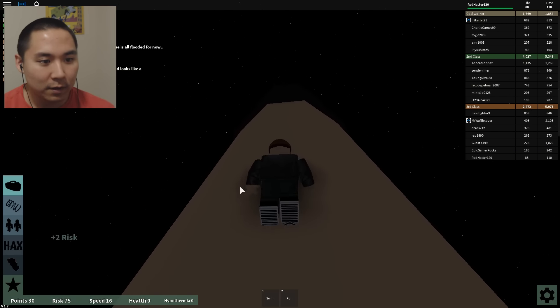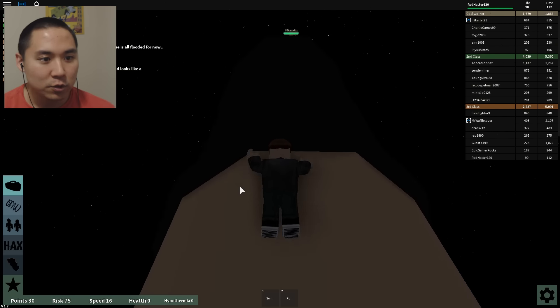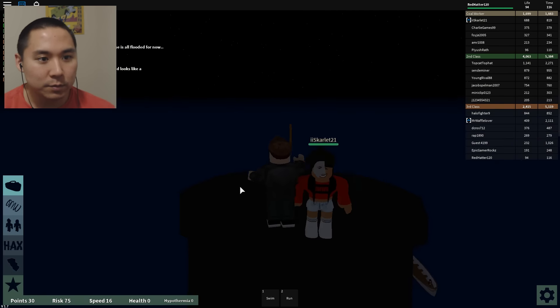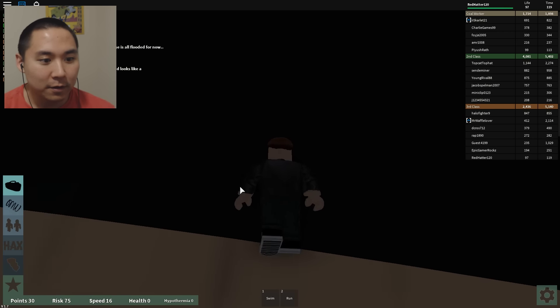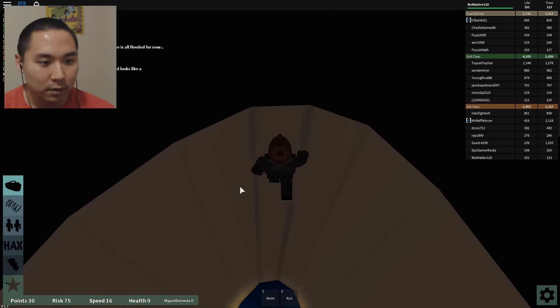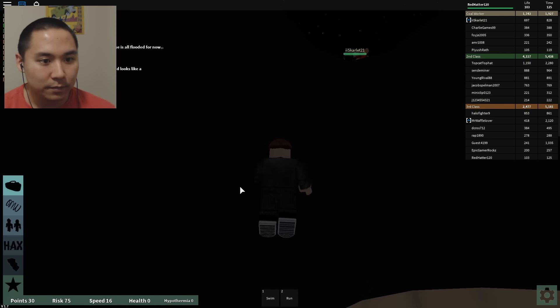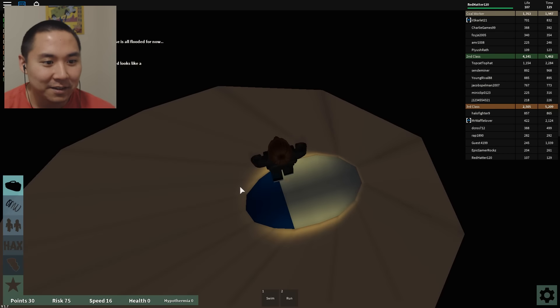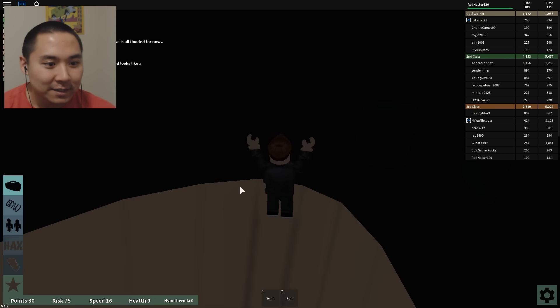We can go up here. Can I climb up here? Yes, we can climb. We've got to monkey climb up here. Oh my God — did I fall? Am I dead? Oh God, I'm stuck, guys. How do I get back up? Just let me fall, guys.